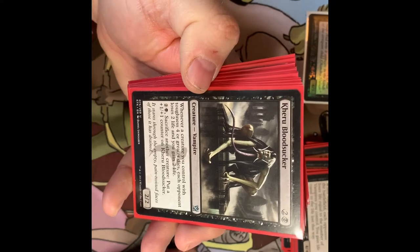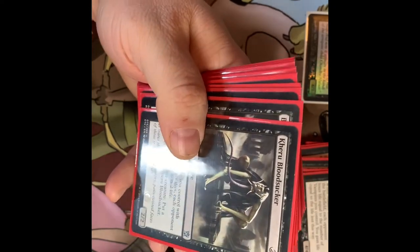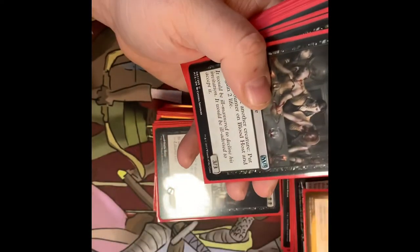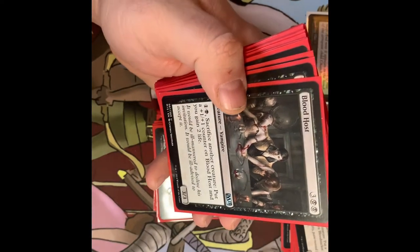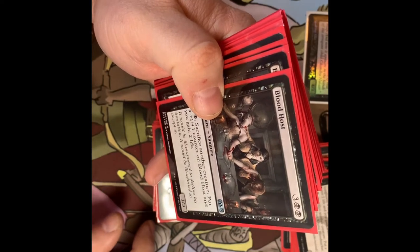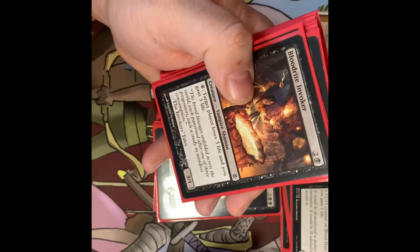Shauku, Endbringer — another Vampire. Whenever another creature you control with toughness four or greater dies, each opponent loses two life and you gain two life. Pay three, sacrifice another creature, put a +1/+1 counter on it. Blood Host — it's another Vampire, a 3/3. Pay two and one black, sacrifice another creature, put a +1/+1 counter on Blood Host and you gain one life.